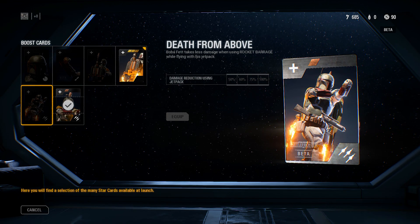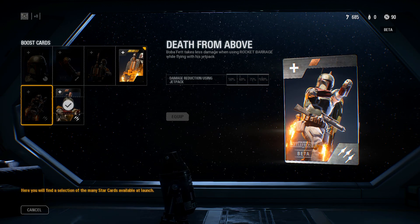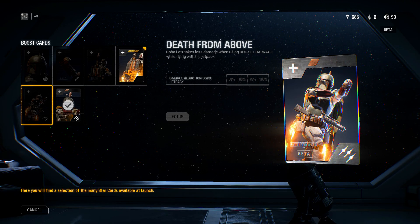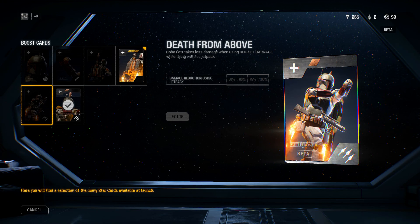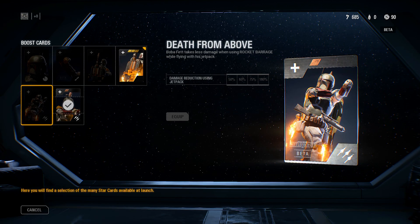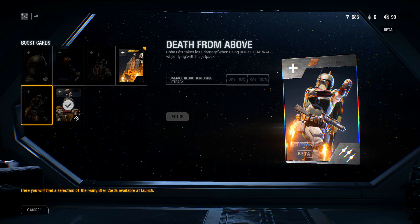Check out this card — the fully upgraded version. Boba Fett takes less damage when using Rocket Barrage while flying with his jetpack. The top tier is 100% damage reduction — basically invulnerability while using Rocket Barrage and flying with a jetpack.